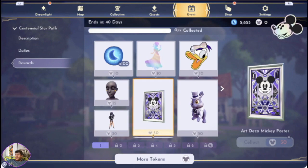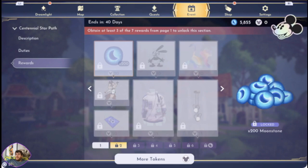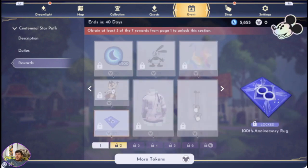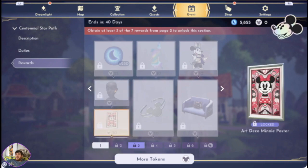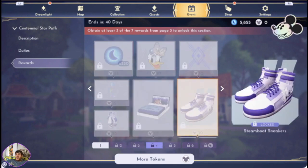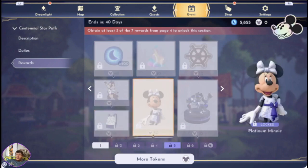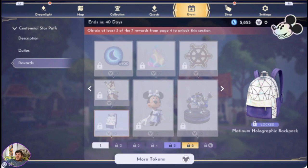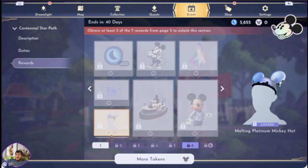Rewards — we've got some posters, a companion, some motifs, gloved hand makeup, a camera, Oswald, platinum techwear jacket. This is all looking pretty cool. We've got a sofa for Steamboat Willie, a bracelet — that's pretty cool. The art deco posters look amazing. We've got some makeup options, a bed, some Steamboat Willie sneakers. I like that motif. We've got some techwear pants, platinum Minnie, a friendship statue, more motifs. I love the backpack — definitely want that. We've got platinum Mickey, decorative Steamboat, and platinum Mickey ears.